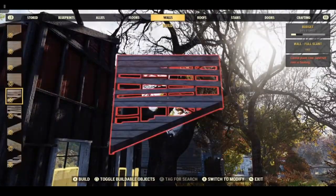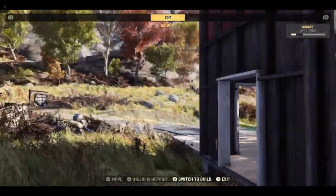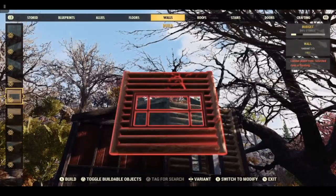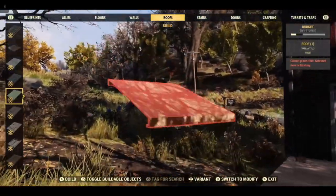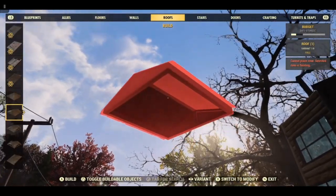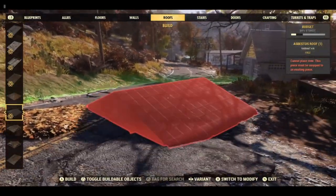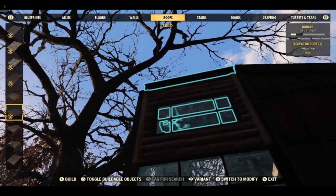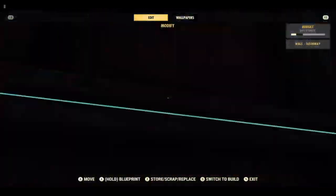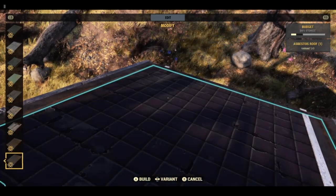We need a log cabin doorway at the top. I used a log cabin window. For the roof, I would have liked to have used the green roofs on top, but we need a piece like this — and this only comes in the original, or there was a black reskin of the original. Whichever way you want to put it — I can't remember which way I put it — I will convert this roof to the same colour.